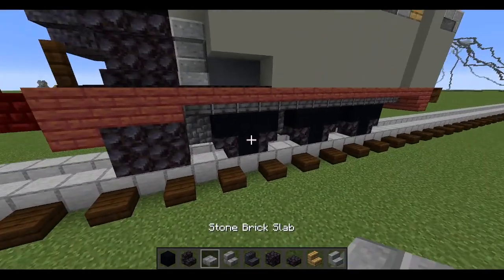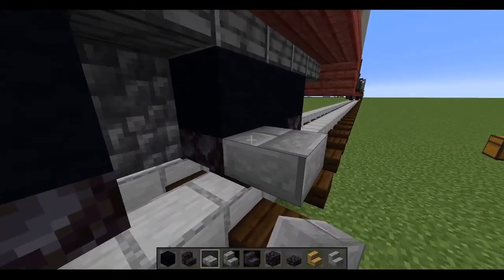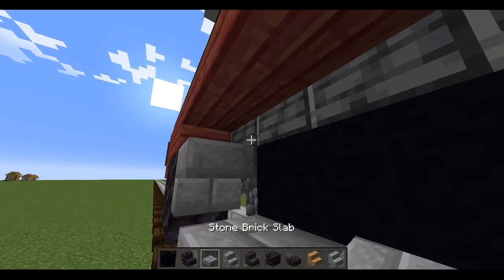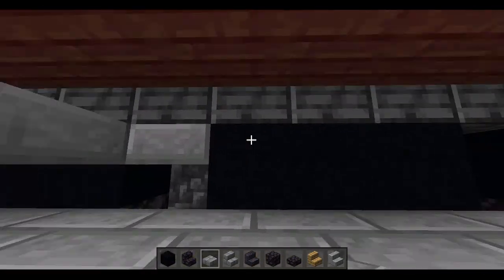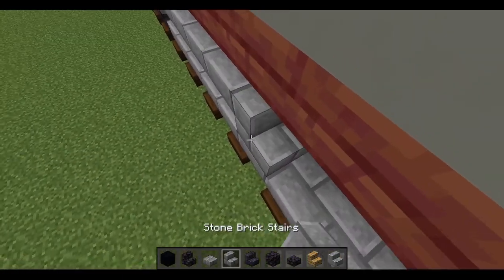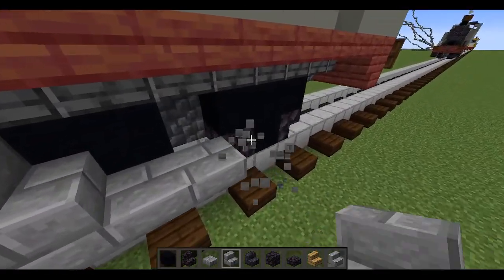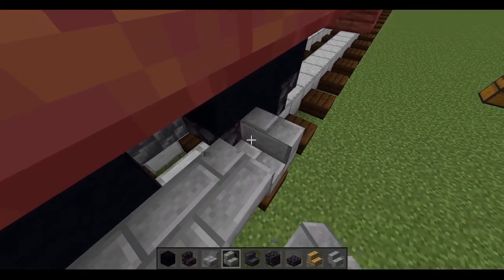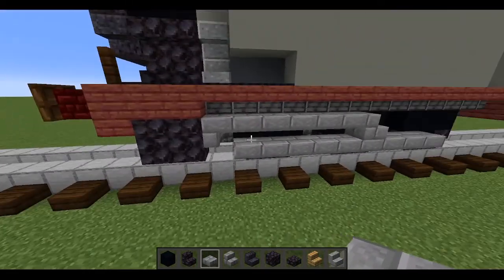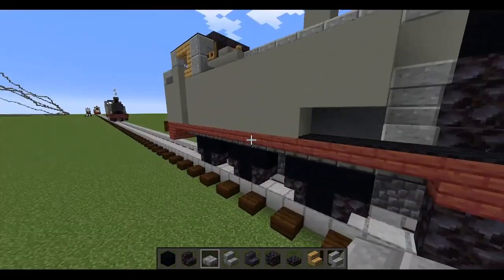Now for the side rods: use stone brick slabs and go along the edge of the wheels. Then go in with a stair and follow the edge of the wheel until you get to the middle portion of the middle wheel, where you add a stone brick stair for a little more detail. You can add a staircase on the edges too, but I prefer to keep it slab. Repeat on the other side — those are your side rods.